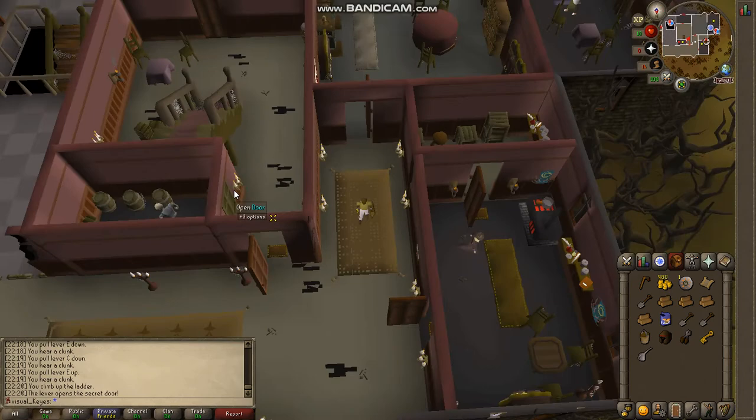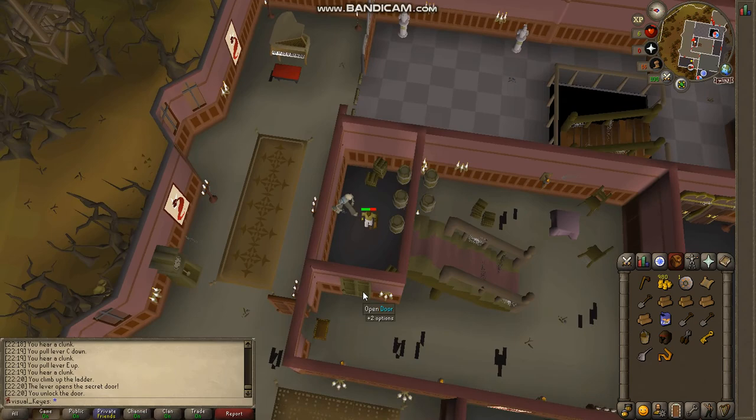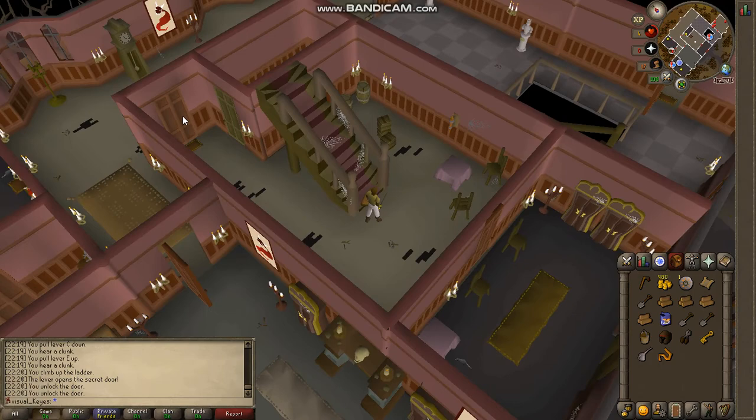We can go grab the root from this zombie — skeleton guy. Let's wait until he's gone. Grab the pressure cage. Back through the door and leave. Hurry before he kills you. There you go — now you have almost everything that you need.